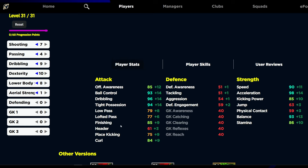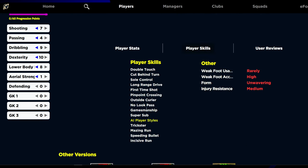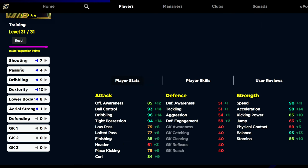He's got 90 speed, 98 acceleration, 93 balance, 86 stamina, 85 kick power, 84 curl — a very solid card. With 31 levels you can train him up a little differently than most prolific wingers; if you want to mess around with his shooting and passing you can get both to 85, which is nice at this stage in the game.